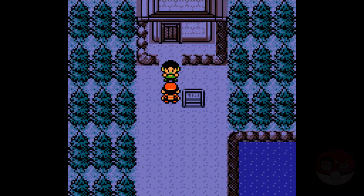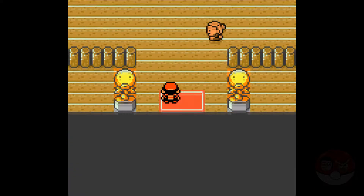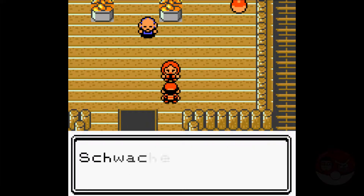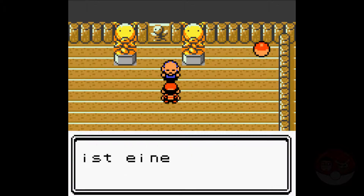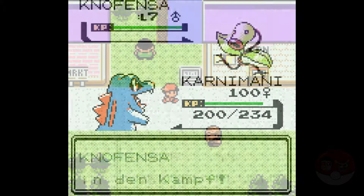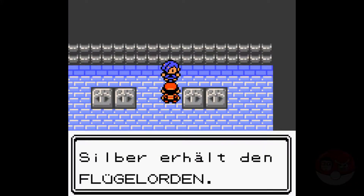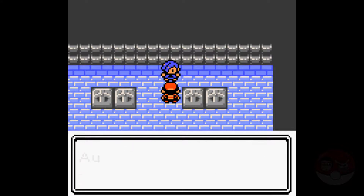And you know what? The blocked area he protected is fully programmed. Yes, you can go all the way up Bellsprout Tower and fight Elder Lee — in this case Elder Marek. We get the HM Flash and may continue our journey. Or can we? How much of the area is actually programmed? Well, let's find out.